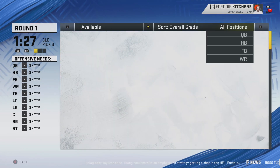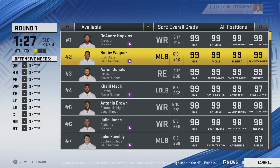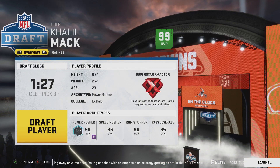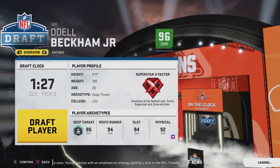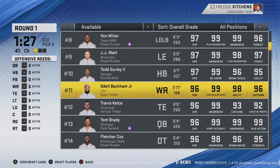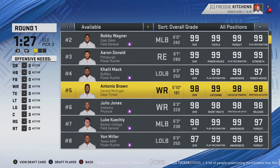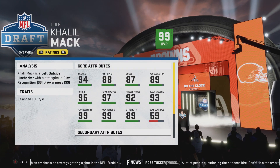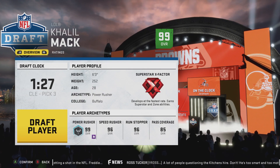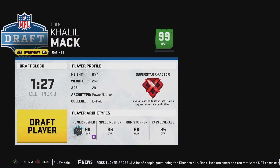Do we go with a superstar X-factor? Like, would we go with Odell? Wide receiver in previous Maddens not super easy to get. Pass rusher is even harder to get. Khalil Mack at 28 is definitely not too old. Do we go with Khalil or Odell? We're going to go with Khalil Mack with pick number three.